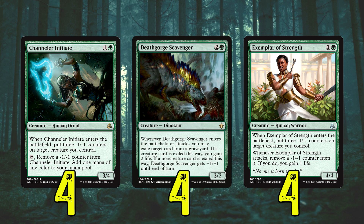A full playset of Exemplar of Strength as well — it's potentially a 4/4 for two mana if we put three minus-one counters on something. Maybe we want to put it back on the Channeler Initiate once the counters have been removed, so this can come in as a 4/4 for two, and then we can maybe tap for mana with the Channeler Initiate if we're a bit mana screwed.